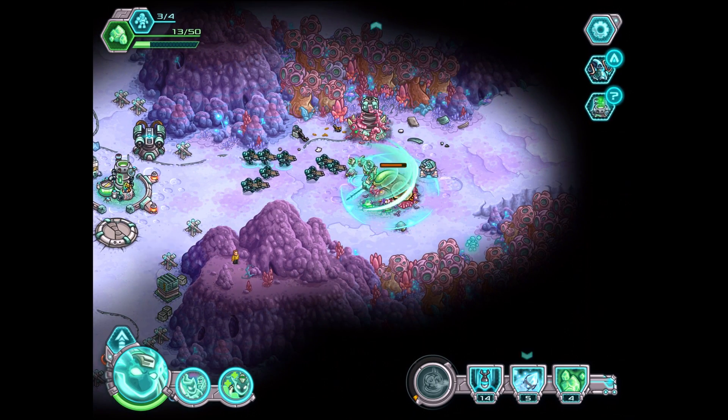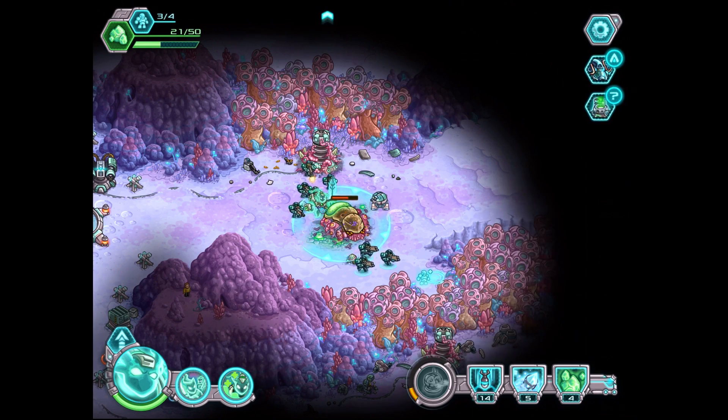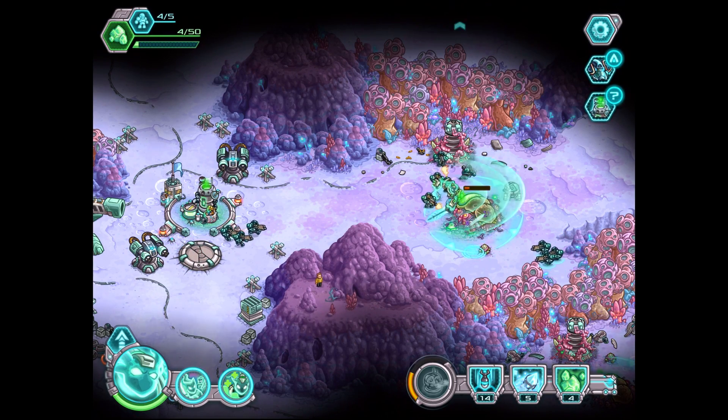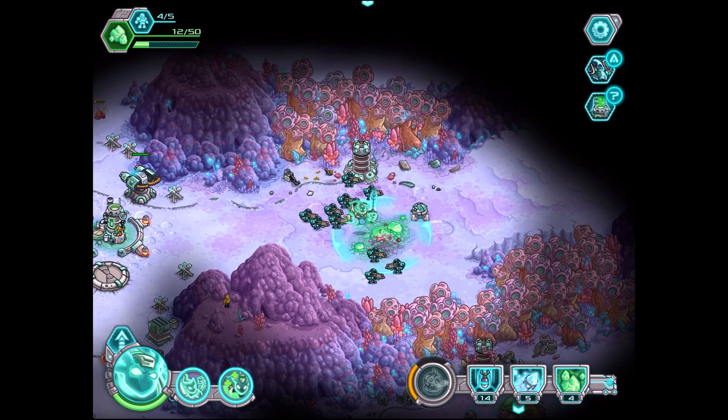Before it gets anything, we're going to take this thing down quick. And then we're going to grab another command point while we're at it, so we can get even more Marines coming in here. We want to get a ton of Marines, and then once we get a base, we're going to put some snipers next to it so it can hopefully defend. We're going to get some turrets and some snipers.